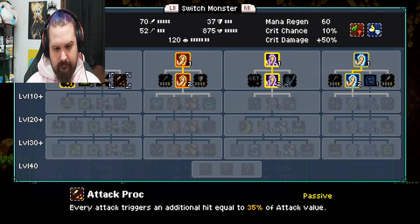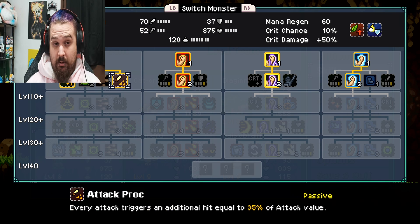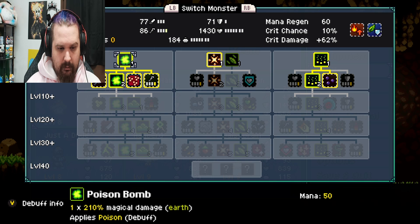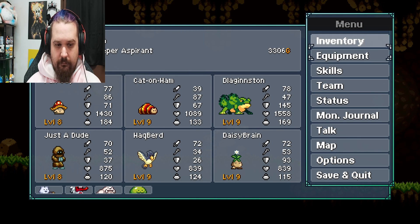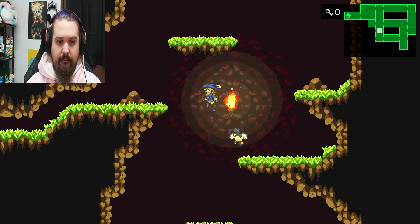Wait, what? I don't understand how — I think this is an error, this is supposed to be up here. But okay — I heal with an attack proc. I need to look at fun guy a little better here. Every hit has a chance to apply poison — we already know that. Poison can be stacked two additional times on enemies — ho ho ho, oh my lord! Additional stacks are only half as strong — I don't care, that's amazing. Wow, way overpowered, but I love it.